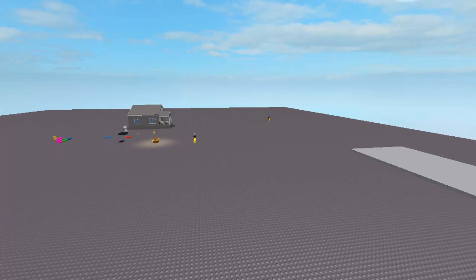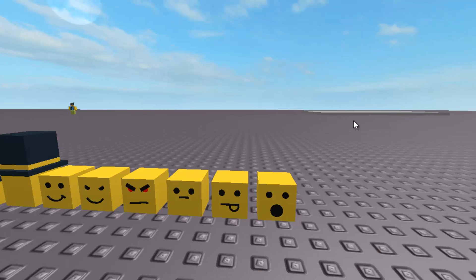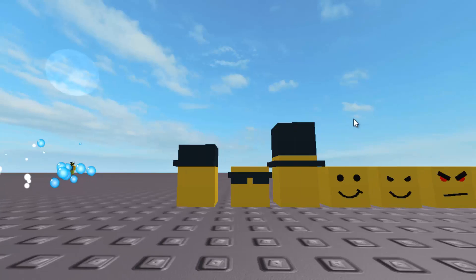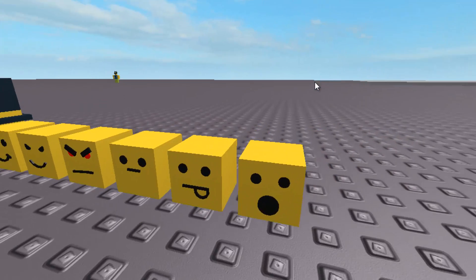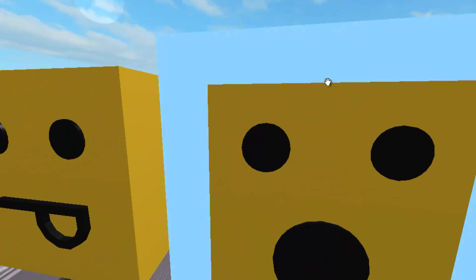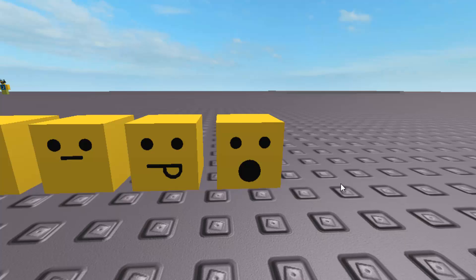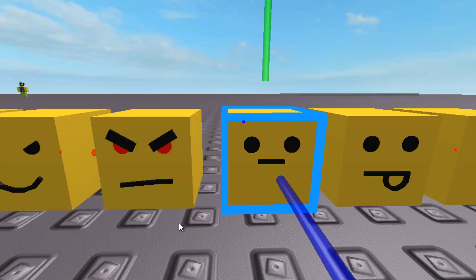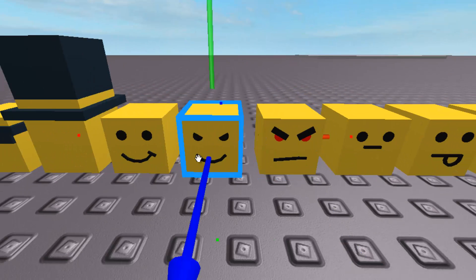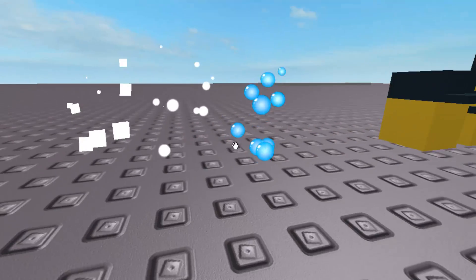I want to change it up and make it more unique. I don't want to use Roblox meshes — I want to make my own stuff and be more creative. So instead of unboxing dinosaurs and random stuff, I'm going to make it so you can unbox noobs. I have the 'whoa noob,' the 'no emotions noob,' the 'evil noob,' the 'up to no good noob,' and the 'happy noob.'